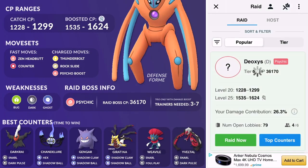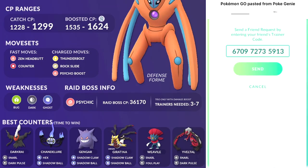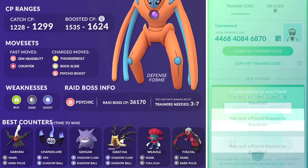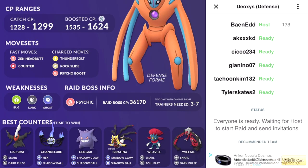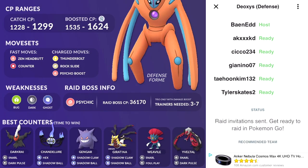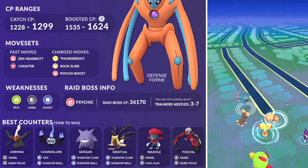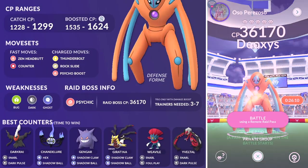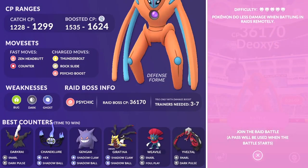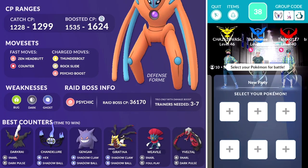Assuming you do meet the damage contribution requirement, go ahead and click Raid Now. You'll wait in a queue but it usually goes by pretty fast. Just follow the instructions on the bottom — you can see the status of the raid, whether everyone's ready, whether you're waiting on the host, and whether the host has sent out invitations. Once the host confirms they've sent invites, go back to Pokémon GO and wait for that invite — you should most likely receive it.